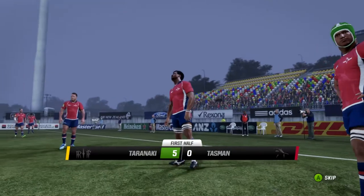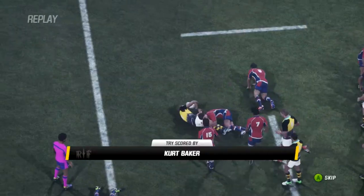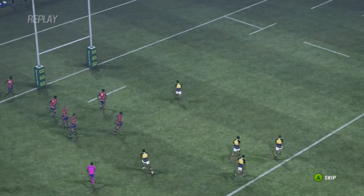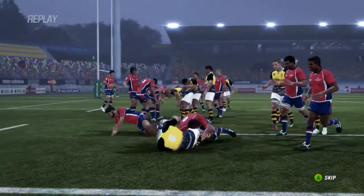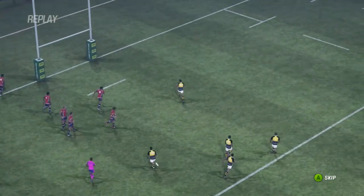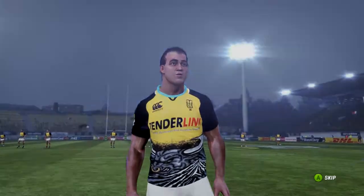Kurt Baker is the scorer — too much width there, Tasman had no chance. Well, it had to come sooner or later from Taranaki. Great run there, Thompson with a huge pass to Flint, and Kurt Baker was massively unmarked — no chance to stop that from Tasman. What were they thinking with this defensive line? Completely disorientated — there could have been three or four scorers of that try. Not the best way to start your attempted takeover of the Ranfurly Shield.